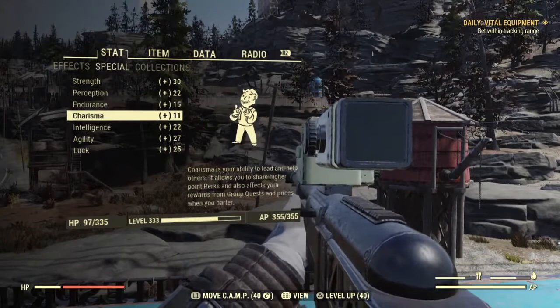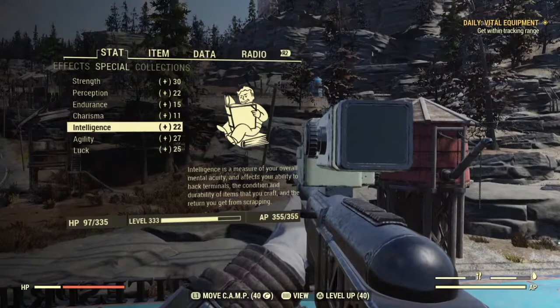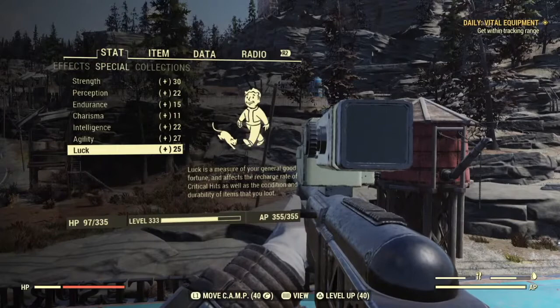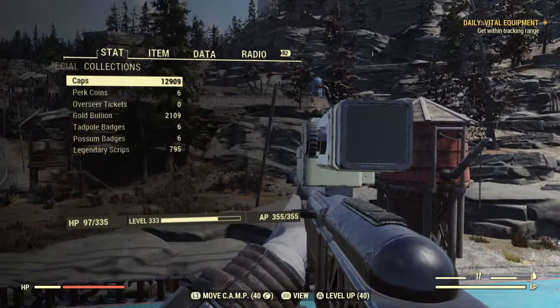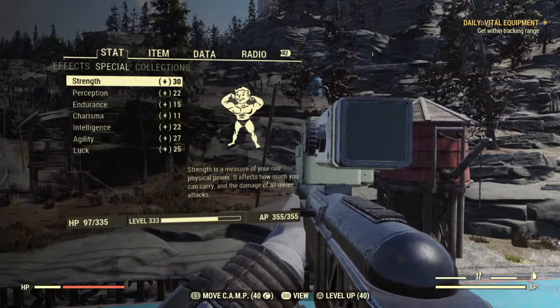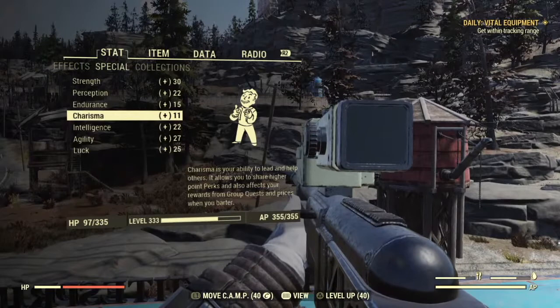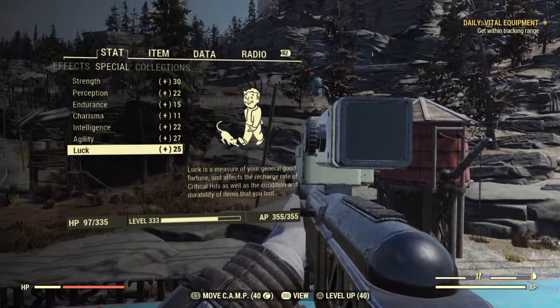I have multiple points because I'm a bloody build, which gives me extra points, and I'm also over level 300 so that gives me a lot more points to start with. Each SPECIAL can only hit 15 as a maximum — not including bloody builds or weapons that give you a plus one to strength, which can go over 15. Your basic points that you slot into SPECIALs max out at 15, and you'll be putting points in all the way through level 50. You won't have 15 in every slot since you only have 50 points total.